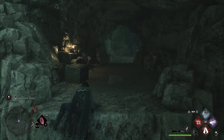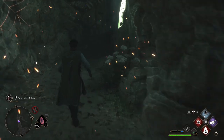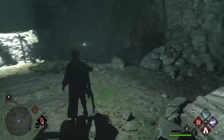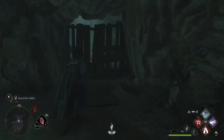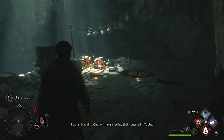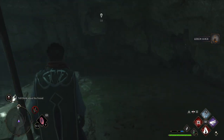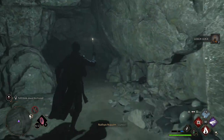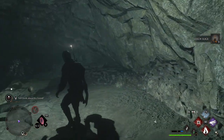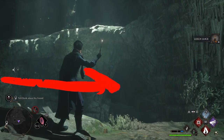Head back out. We're going to head over and up this platform and across — there's a web to burn, and that's how you know you're going the right way. Head on through. When you come to this room, you're going to have to jump across. Once on the other side, smash that wall down and you have found Tobbs. You can't leave this place from the way you got in, so follow the path forward past Tobbs and go down into this area. It took me forever to notice there is a passageway right there — that's the way you want to go to exit the cave.